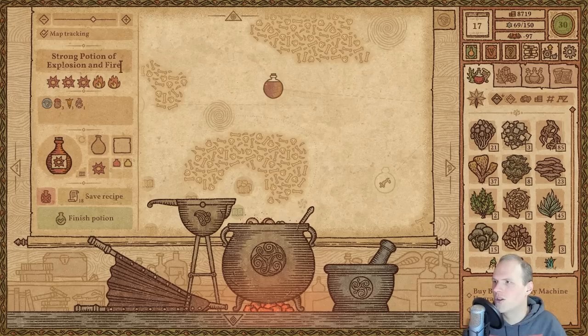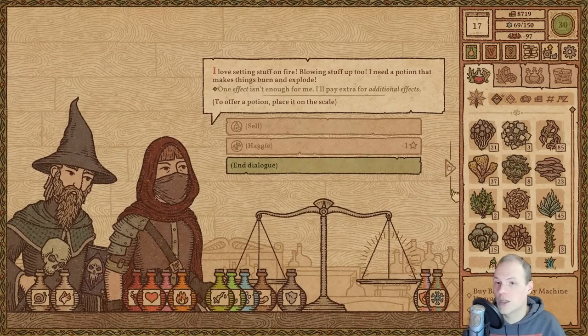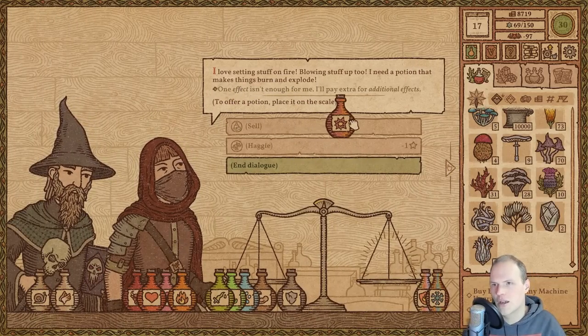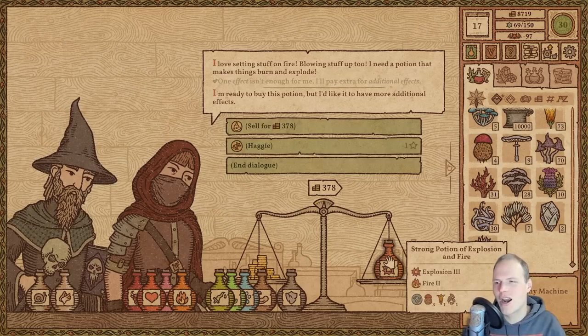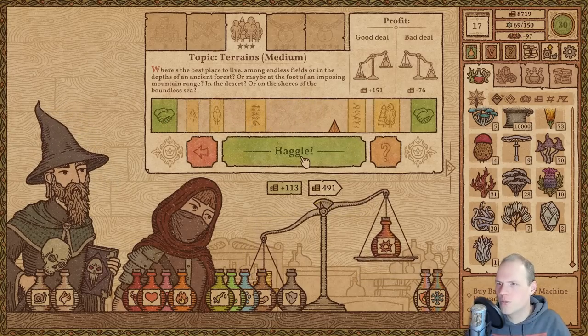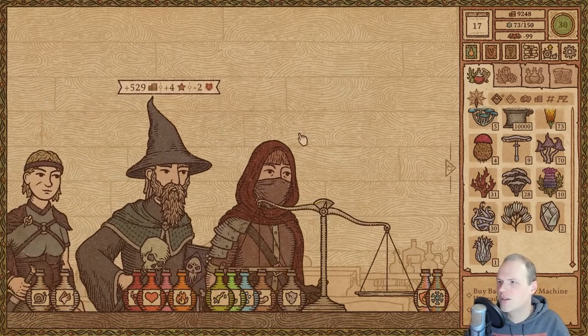Let's burn this one through. We don't save the person, but finish it — that was really efficient. One effect isn't enough — additional effects, yes. Considering that the only thing we spent extra was one Terraria, that is a really good deal. A little haggle to do here — not the easiest one, but should be successful in the first go. Yep — settled for 529. Very nice, minus 99. We already almost have it.